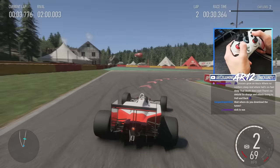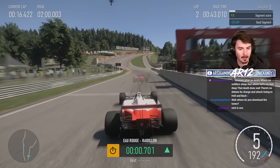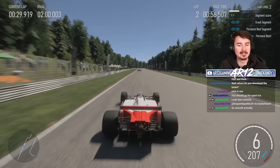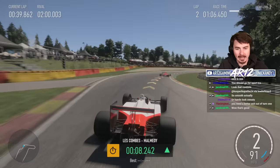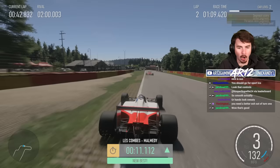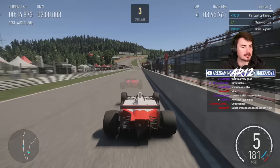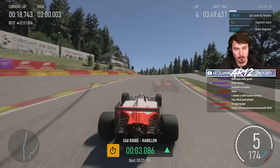Through the corner, first gear, hammer it because traction control - that's actually OP. The man sends it up Eau Rouge. If I'm going to take this guy down and shave off two seconds from my lap, I'm going to need hella confidence up the hill through there. It feels so weird to actually stomp on the gas out of a corner because I feel like I should just be spinning out. My time is already a 2:01 - we can obviously go way faster than that.